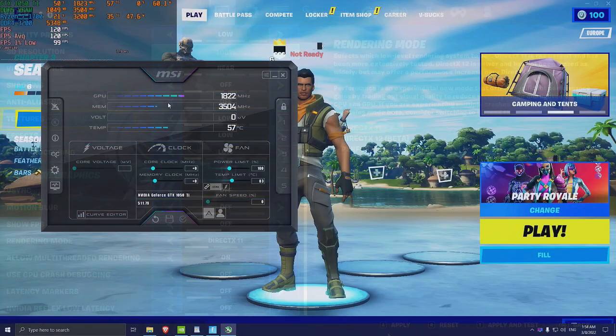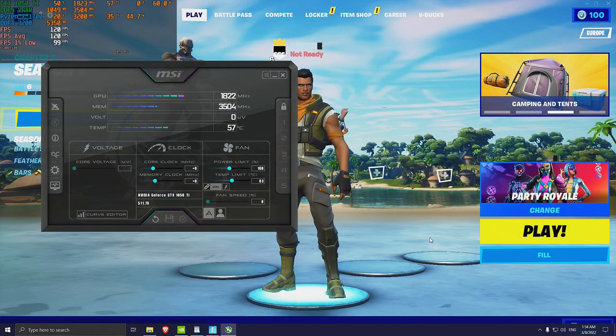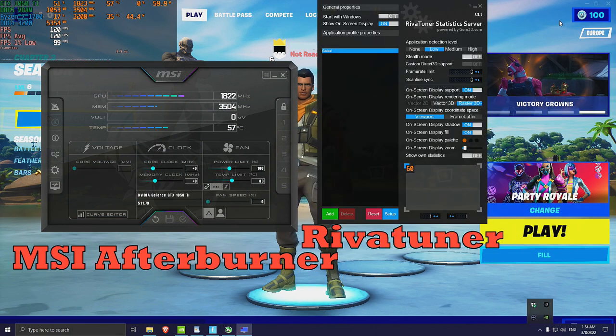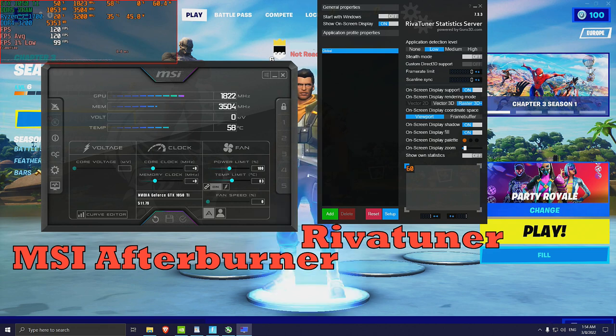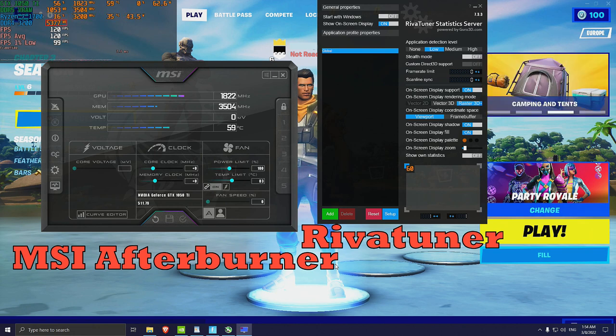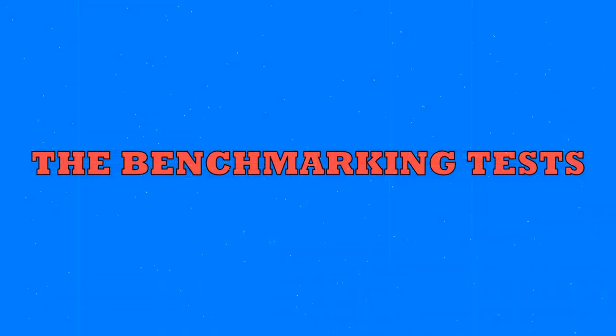The performance differences between these settings can be measured using two software tools: MSI Afterburner combined with RivaTuner Statistics Server. Most of the benchmarking footage will include a layout with numbers at the upper left corner of the screen, allowing me to harvest performance information about the graphics card while playing Fortnite. Every time I refer to a specific element of the MSI layout, I will highlight it for easier follow-through. Now it's time to proceed with the benchmarking tests.